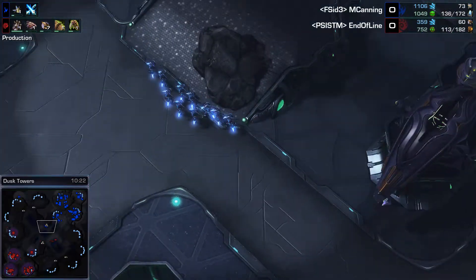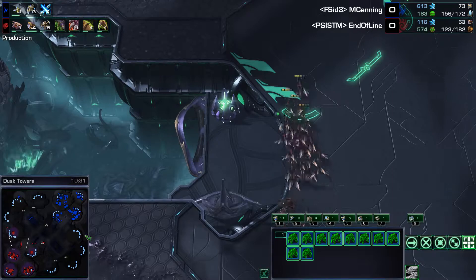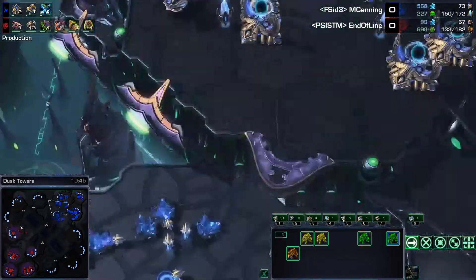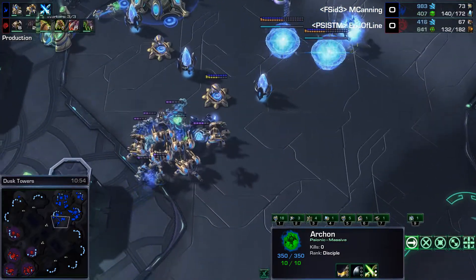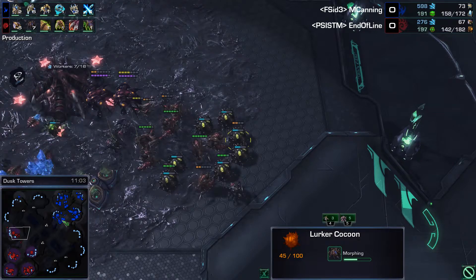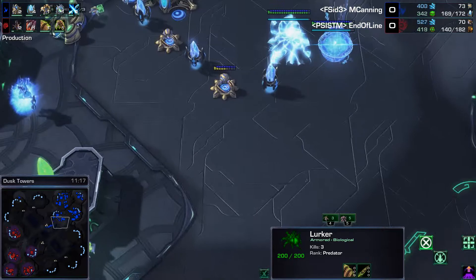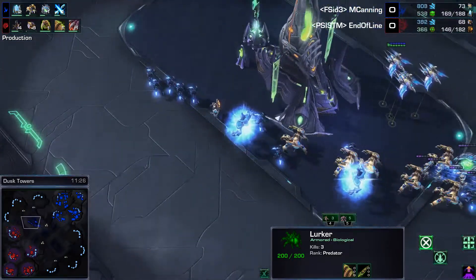These Zealots are going to try and find End of Line's 5th base. The Lings should be able to push them away along with extra Hydralisks behind. The Zealots might get a couple kills but won't get any economy or production damage done. Behind all of this, M. Canning is getting plus-3 weapons which is going to do so much damage. But 7 Lurkers are in production for End of Line. He is behind about 6 workers and about 10 army supply — behind, but not by a horrible amount.